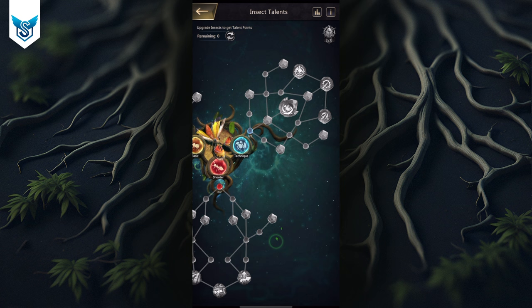Both routes cost eight talents in total: two for defense and then six for skill attack, or two for defense and six for normal attack damage. The normal attack route gives you an extra 12% normal attack damage but reduces your skill damage by 6%. If you're heavily focused on normal attack — using DB, Weaver Ant, Nimble Tree Ant, or Wise Berserker — go with Strong Limbs. If you're focused on skill attack or skill damage, just spend the eight talents on the skill attack route.